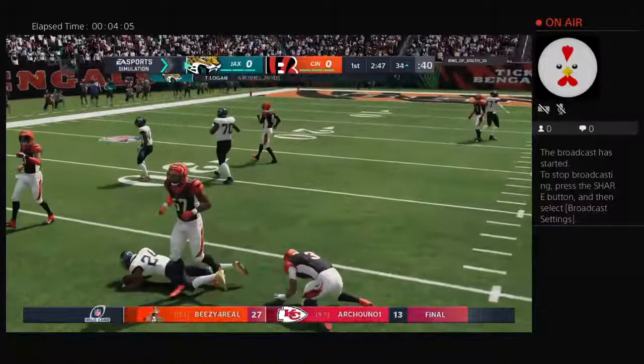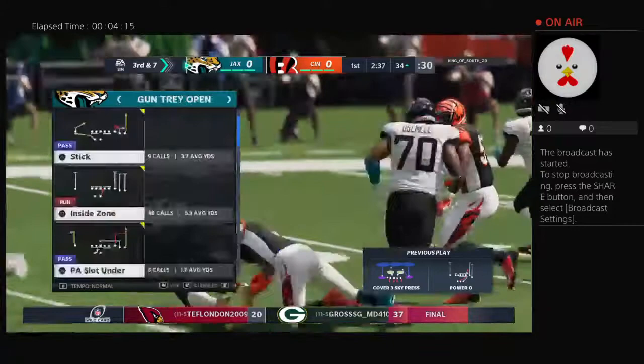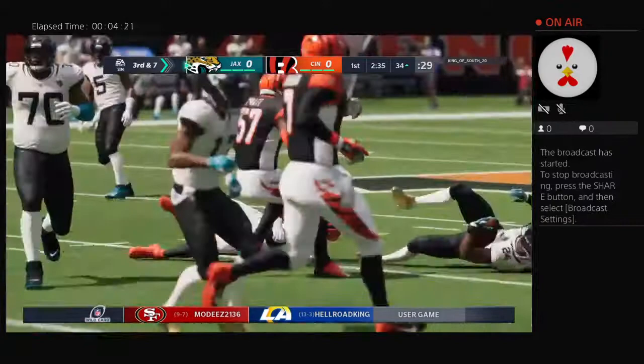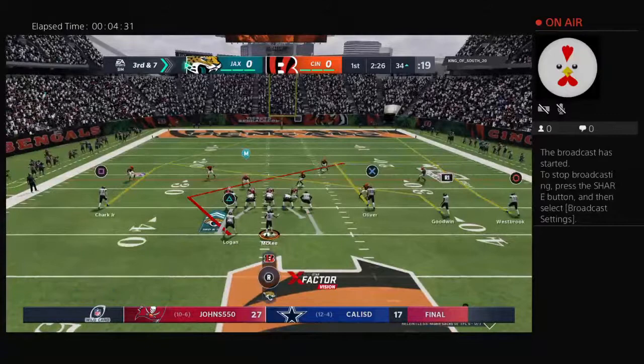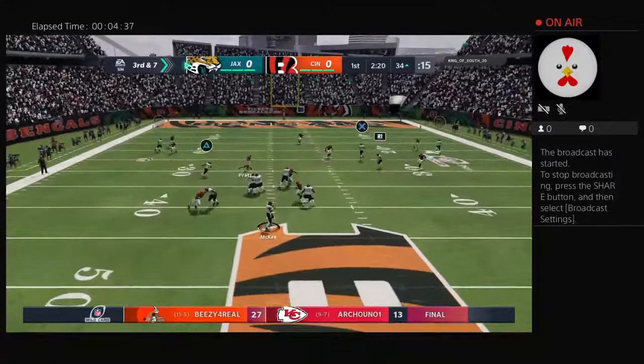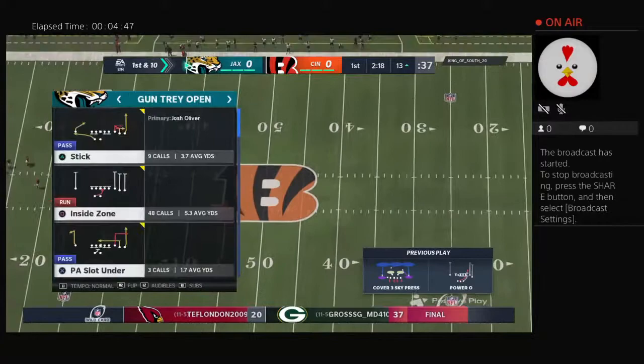They'll run it here with Logan, and he is met in his tracks behind the line of scrimmage. Now they're going to be dealing with third and seven — officially a loss of one. It always helps when you get great run support from your safeties who can read the play, get upfield, and shut it down before it gets going. So third down now, they need the 27-yard line for a first. From the gun, McKee — got his man complete over the middle, that's Logan, and he is going to get the first down after a pretty good shot there.